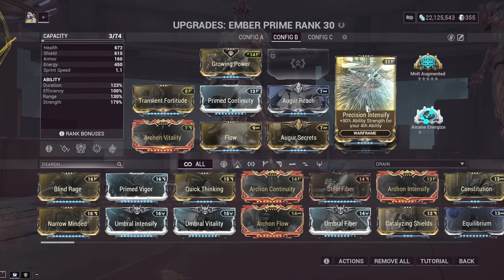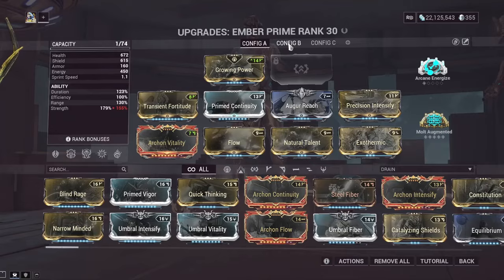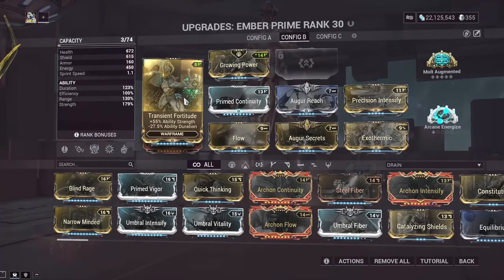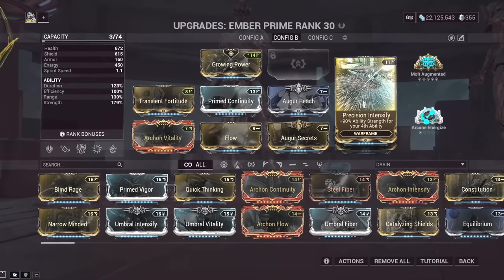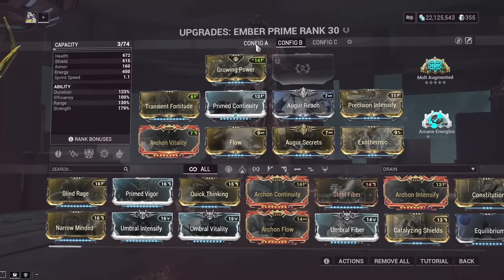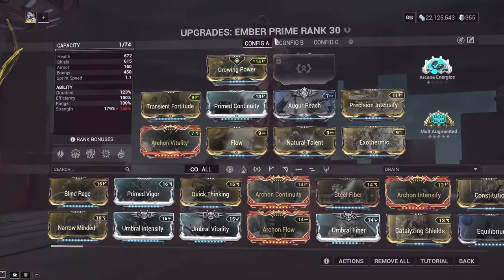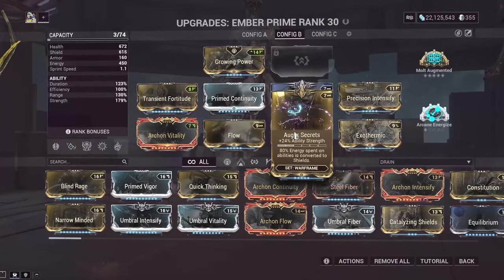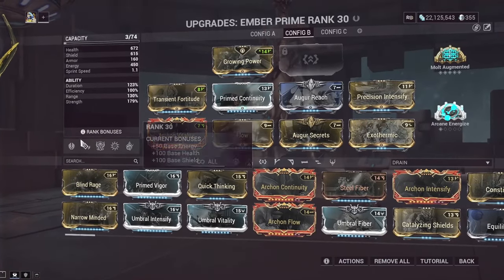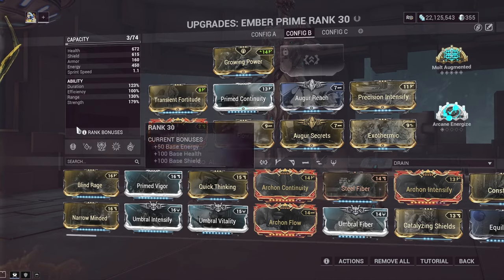For general purpose I run pretty much the same base on both builds: Transient Fortitude, Primed Continuity, Auger Reach, Precision Intensify, Archon Vitality, Flow, Auger Secrets, and Exothermic. The only difference is on my A slot I run Natural Talent with Nourish, and on my B slot I run Auger Secrets with Roar, because Roar buffs ability damage and is an overall really good damage bonus for any weapon.